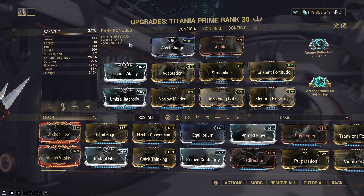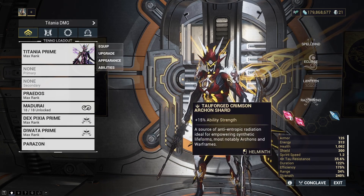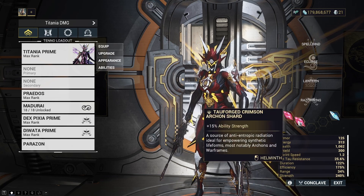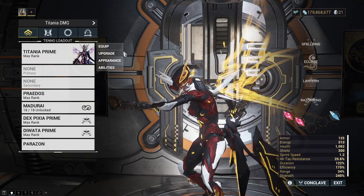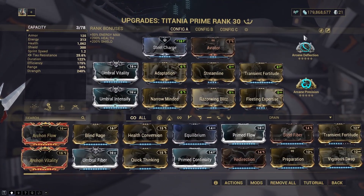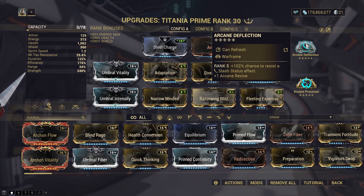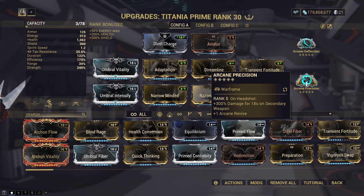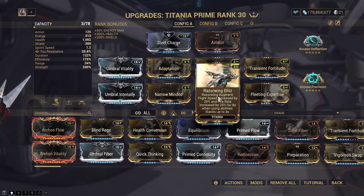The 240% strength is largely thanks to two Tower Forge shards giving us an extra 30%, but to be honest they're not really all that relevant here and you should be able to do this fight just as easily without them. I've also got Arcane Deflection on, which is going to stop us from taking slash procs — from doing this fight a few times I've found that slash is what takes us out most of the time, so do bear that in mind. Arcane Precision is also going to add to the damage our Dex Pixia can do, which is another nice tool, though strictly speaking it's not overly necessary for this fight.